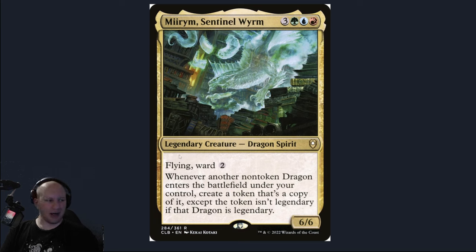The important things we want to keep in mind here is this ward two — that's important to know. And then this part here: the 'whenever another non-token dragon enters.' So this is a triggered ability, and so is ward.